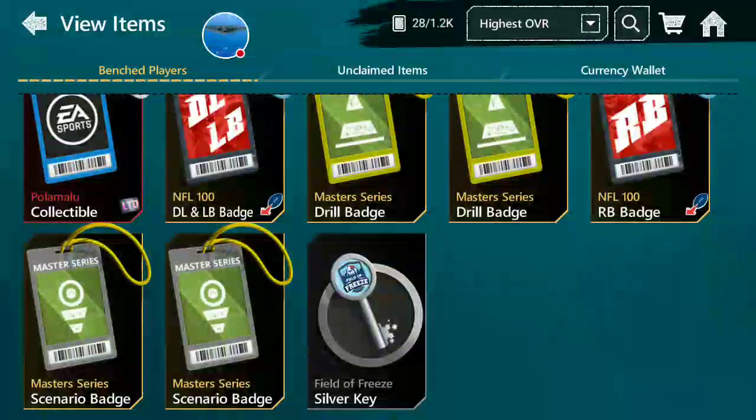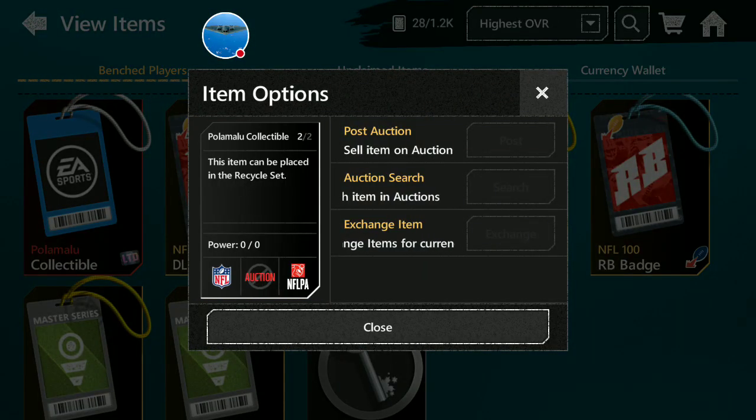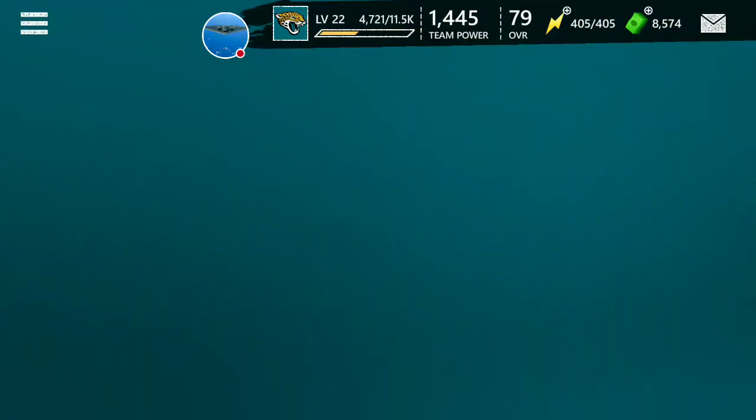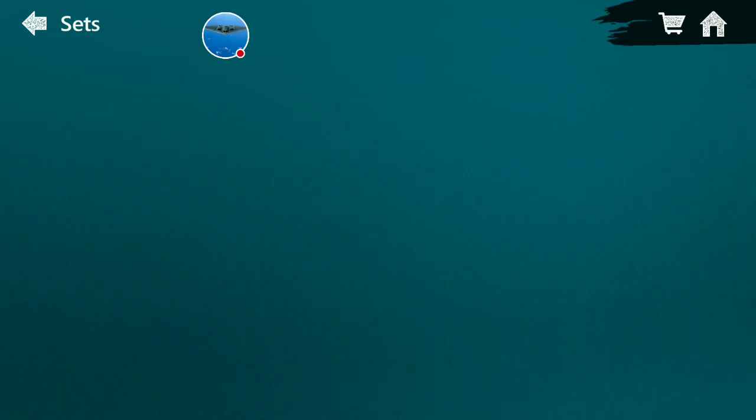There it is — the Polamalu collectible. It looks like it didn't do anything at first, but what it does do is open up a set. If you go back to the core sets and scroll down to the bottom, there's a new set available.